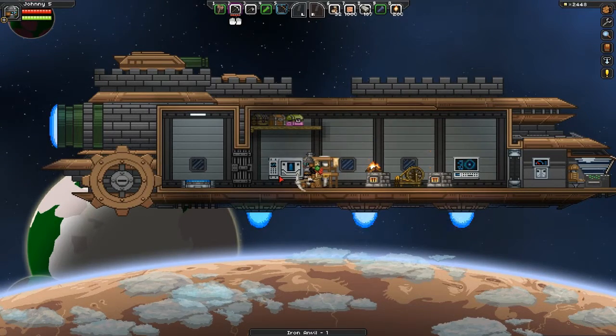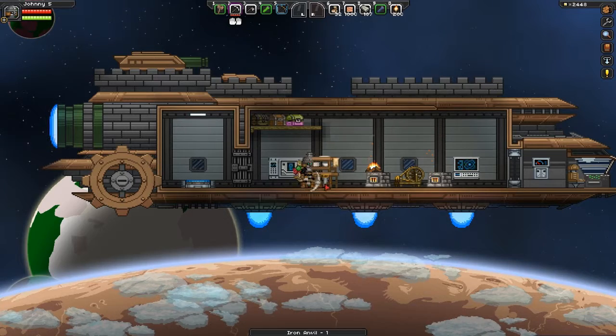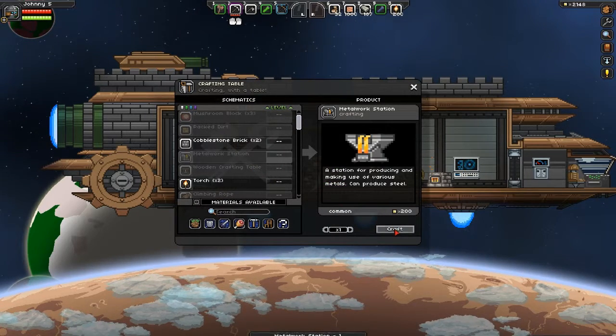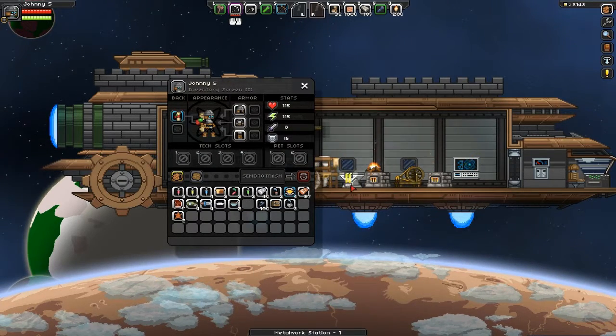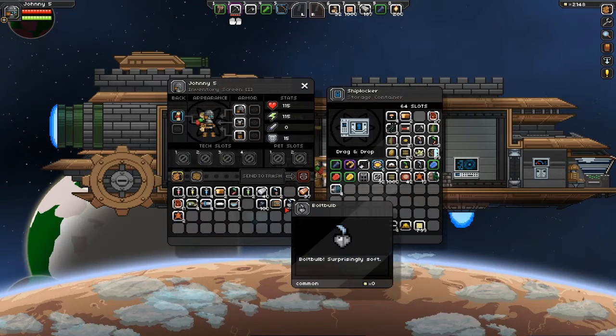Iron Anvil weg, und wir erstellen eine Metalwork Station. Tada, hau ich mal rein.